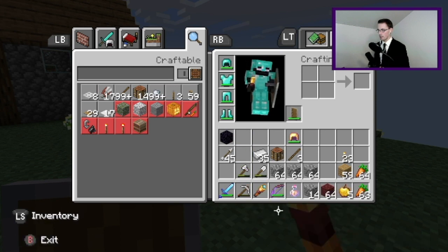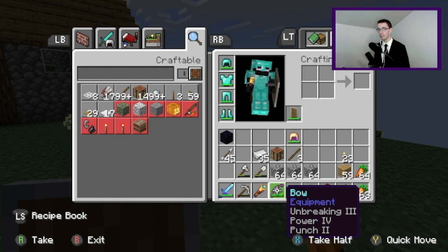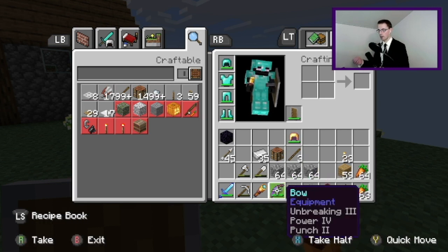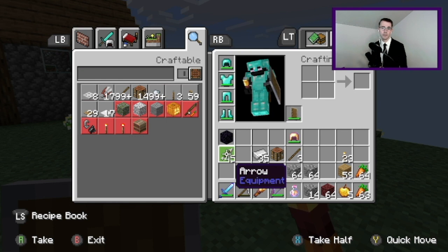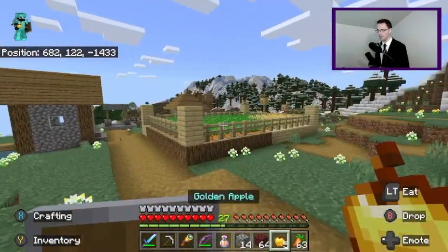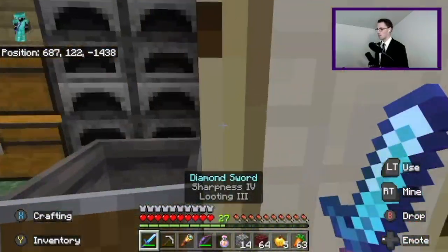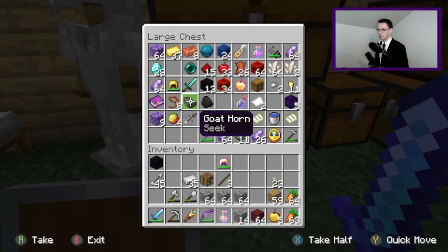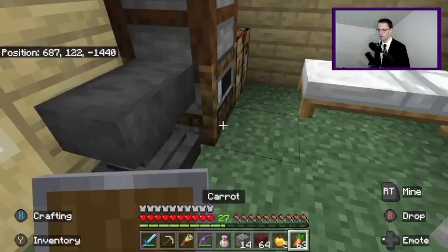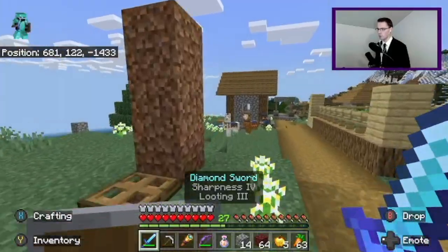I got all my diamond gear back, except for my pickaxe which is still in the nether. I enchanted up a bow — I was hoping to get Infinity since I was running low on arrows, but it ended up being a super awesome bow with Power IV and Punch II. I just crafted up a bunch of arrows since I had feathers and flint. I also decided to grab some golden apples to bring along for regeneration.